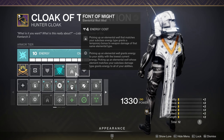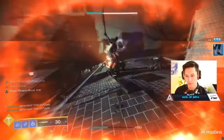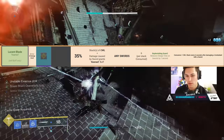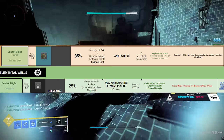The other mod is Font of Might: picking up an Elemental well that matches your subclass energy type grants a temporary bonus to weapon damage of that same elemental type. So if you're rocking another Stasis weapon alongside the sword, that too will get a damage increase. These are not small buffs. Lucent Blade increases your sword damage by 35% with an effect time of 6 seconds. Font of Might, which got a buff this past season, offers a 25% buff for a base of 11 seconds — as shown in this excellent spreadsheet created by Court.